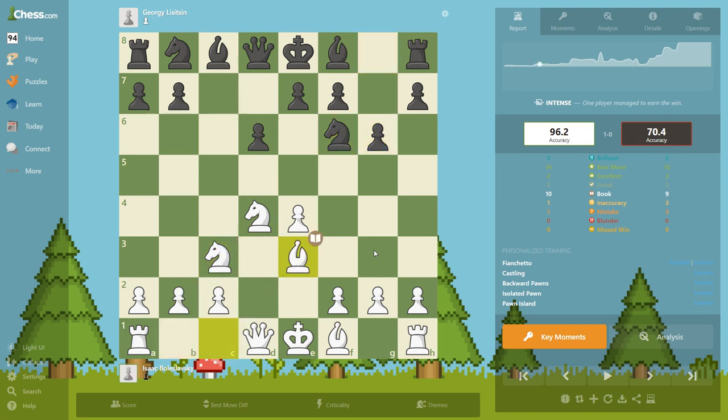Nothing unusual here, just developing pieces, and this is a useful move. If you want to castle queenside, with this move you're preparing to push these pawns, and also you're preventing the knight from coming to g4 and harassing our bishop on e3.